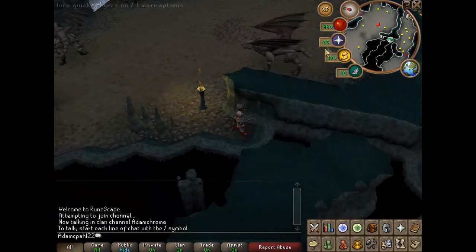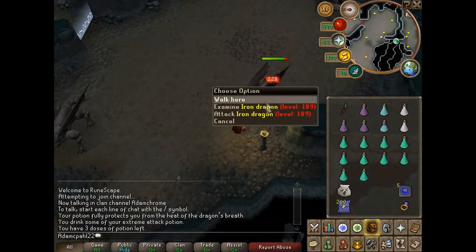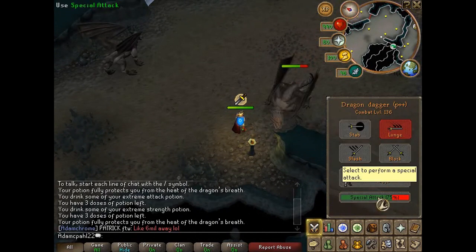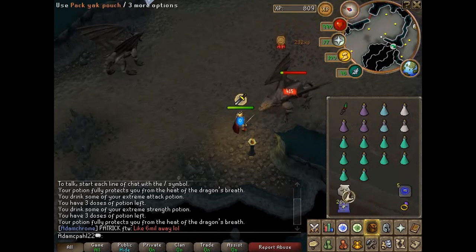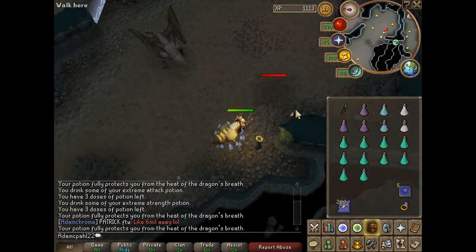This spot was busy so I hopped worlds and found this one. If you haven't already, use your potion preferably before you even come in contact with the iron dragons, just in case. After that use your potions and special attacks and start killing the iron dragons.